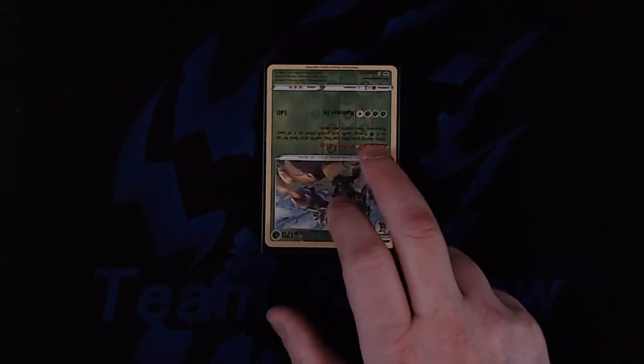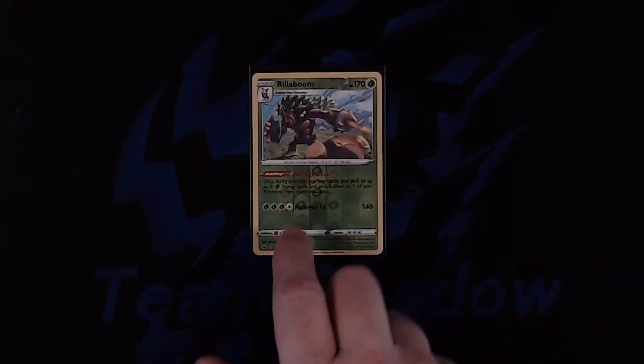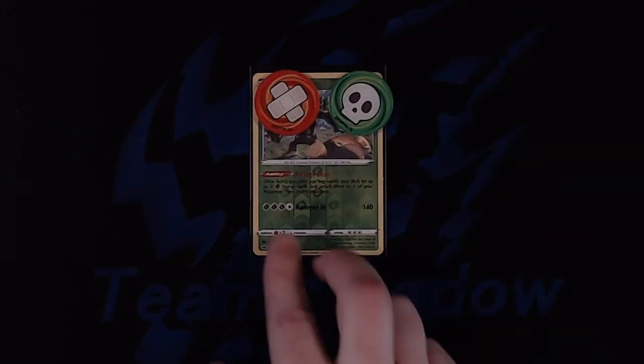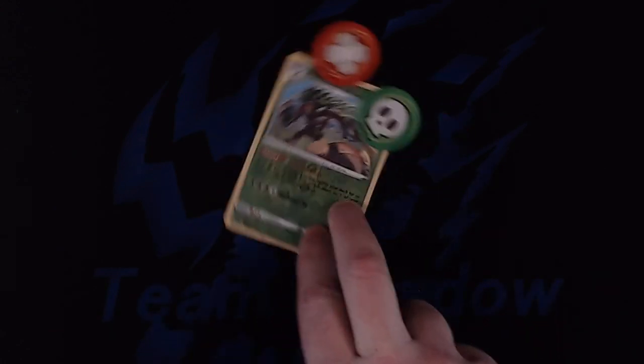However, if it was confused first and then something puts it asleep, it's going to be asleep instead. Whatever effect happened last to your Pokemon that caused the status condition — that's the status condition it has. In addition to those three, it can also be burned and poisoned at the same time as one of the other three status conditions, for up to three total.